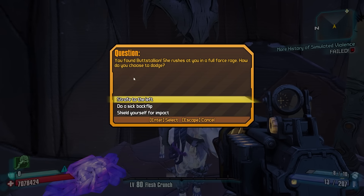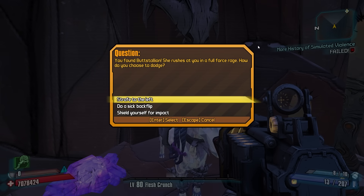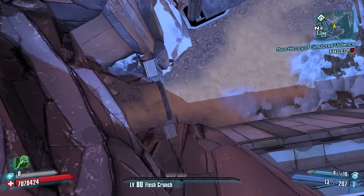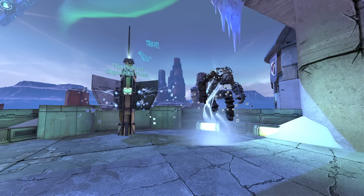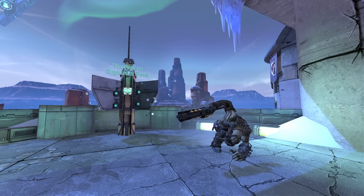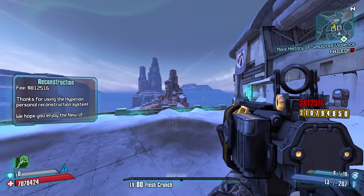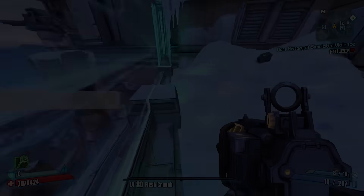We found Butt Stallion — I made her blinged out, looks pretty cool. We talk to her: 'You found Butt Stallion! She rushes at you in full-force rage. How do you choose to dodge — straight to the left, do a sick backflip, or shield yourself for impact?' We pick sick backflip — and she kills us. Whatever, it's fine! That's the end of the DLC — very short, very fun. Something fun to do if you want to brush up your Borderlands 2 knowledge. Try to find the three secret buttons, hope you enjoy it, and I'll see you in the next one!